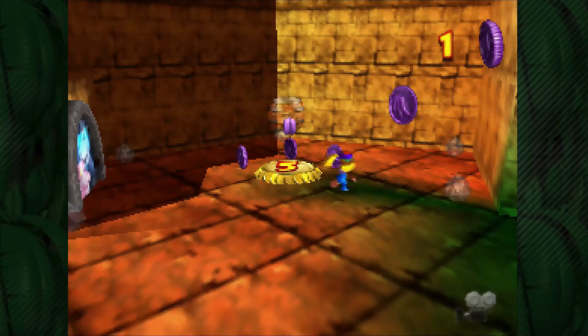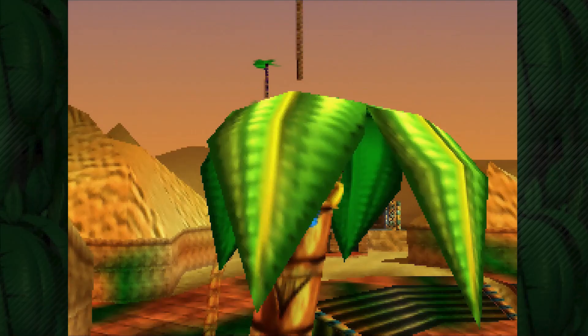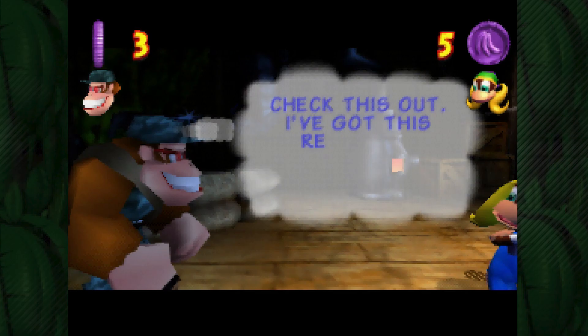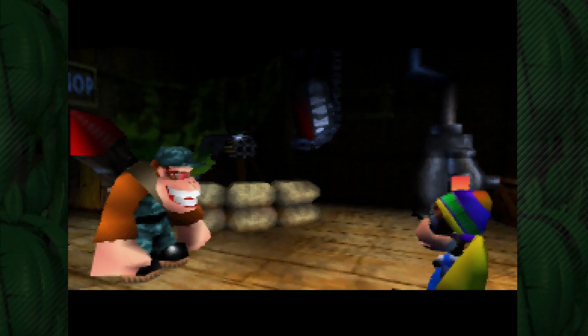Let's get started. We're gonna get all of Tiny Kong's stuff in Angry Aztec today. We'll start by going towards warp number five to get some purple coins. Now that we've got those coins, let's go over to Funky so we can buy our weapon. They conveniently give us a bunch of coins very close to where Funky is. We'll press yes to buy the feather bow. The feather icons we've been seeing throughout the game — yeah, we're gonna be able to deal with those now.